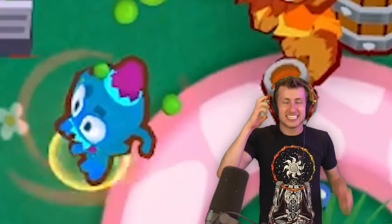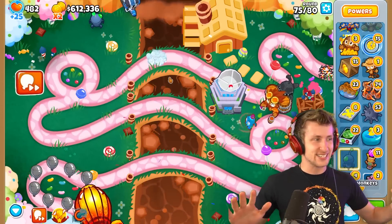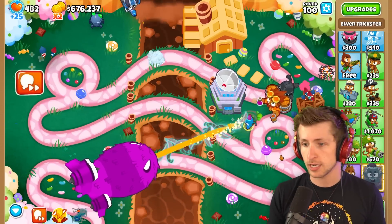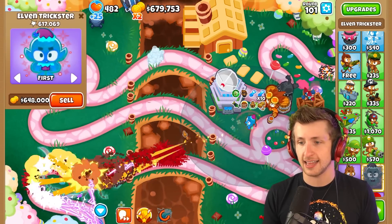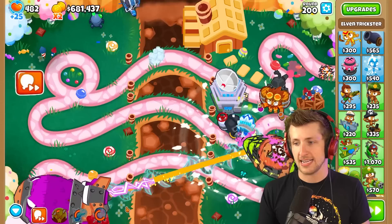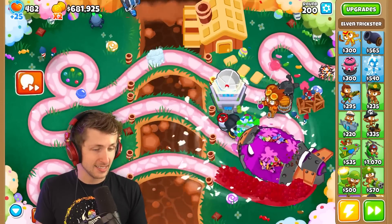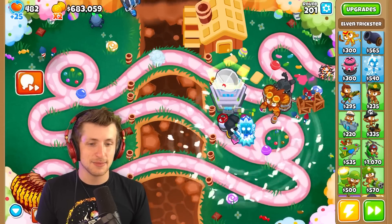He just puts his head down — it's so cute! This guy's cracked! The Elven Trickster versus the B.A.D. — let's see what happens, my friends. That Elven Trickster made short work of that clown. Oh my gosh — Round 200! Look at him go — what an absolute menace!